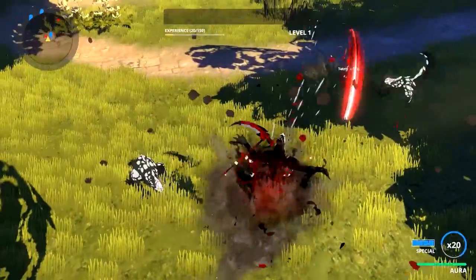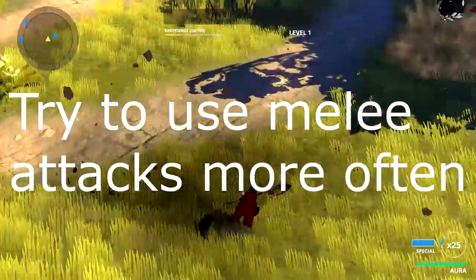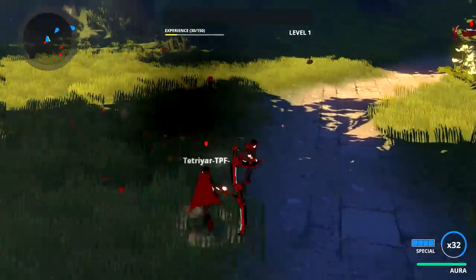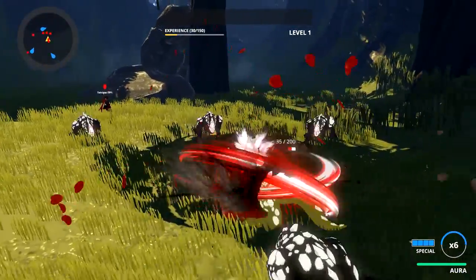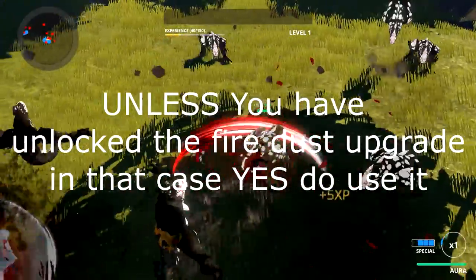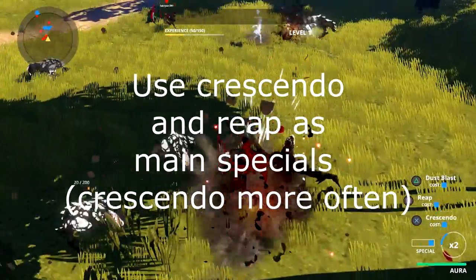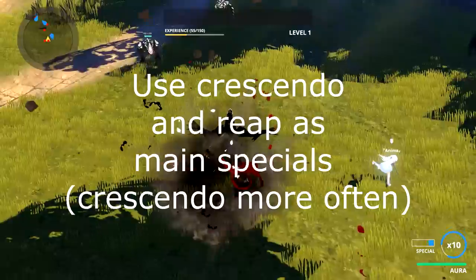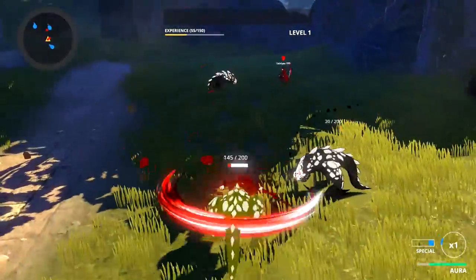Ruby has a ranged attack which you honestly don't want to use that much — especially once upgraded, later on in the game. Her two most useful attacks are crescendo, probably the most useful attack in the game for its area of effect, and reap, which is a downward slash attack.